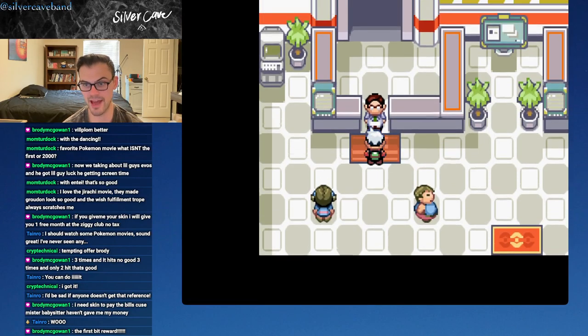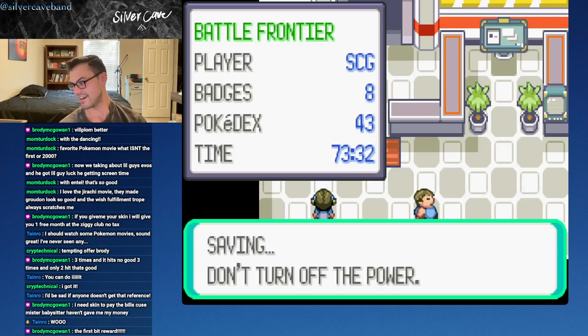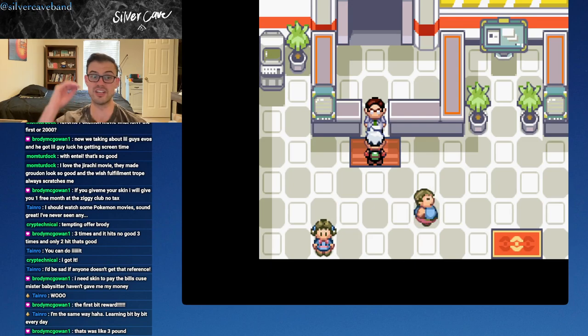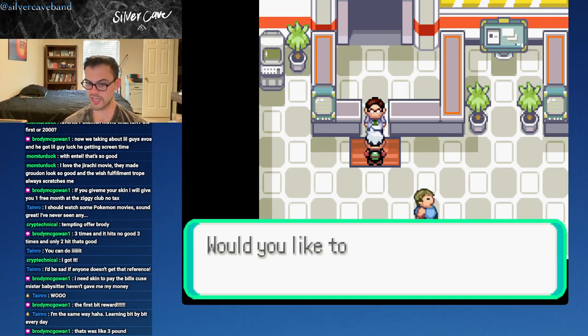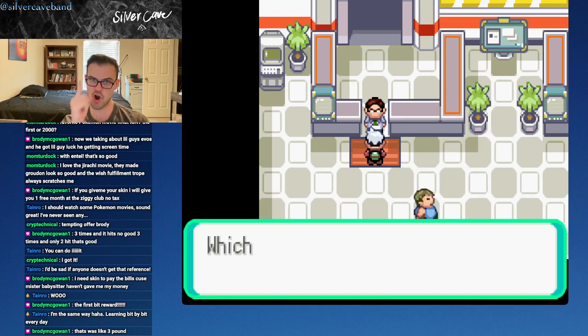As we challenge the Battle Factory again - because I'm hyped up, I want to go for it - you are going to notice that this last time through, the difficulty is going to really step up. And the Pokemon that we have access to, they're going to be a lot stronger. So we have to be really strategic about what we do to try to be as well-balanced as possible for a potential final against the Frontier Brain. And I'm ready. Are you?